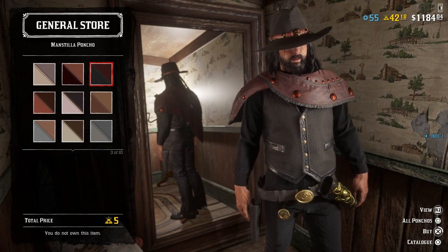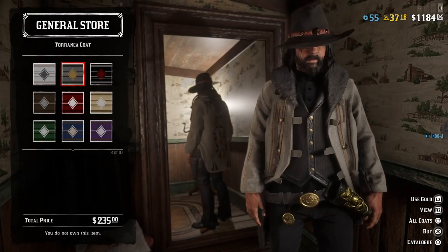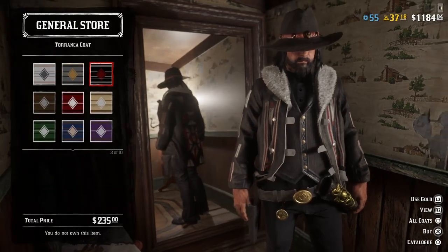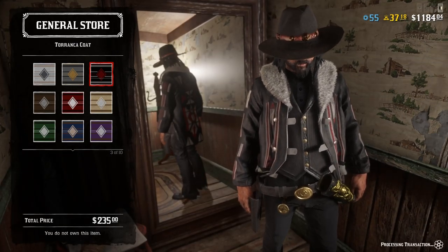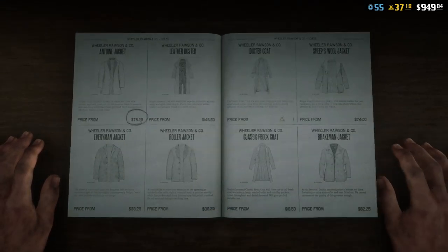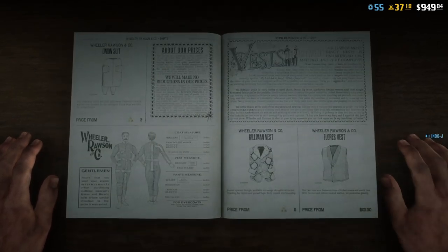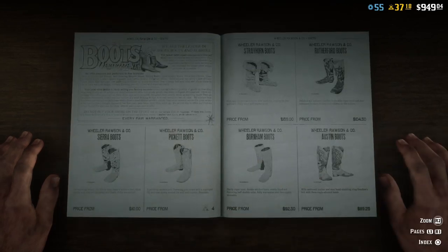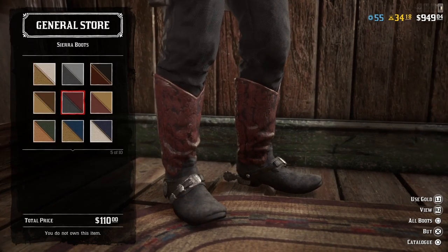Let's buy it. And there's a new coat, the Taranka coat — also a nice coat. This is a nice color for the new coat. I have to buy it. Let's go further, because there are some new boots as well. Here they are — the Sierra boots. They're pretty cool. Yeah, nice.